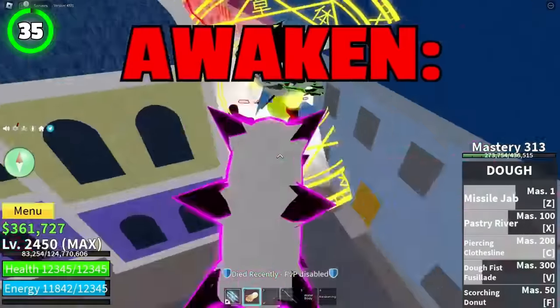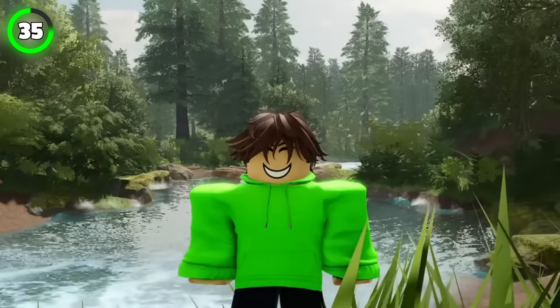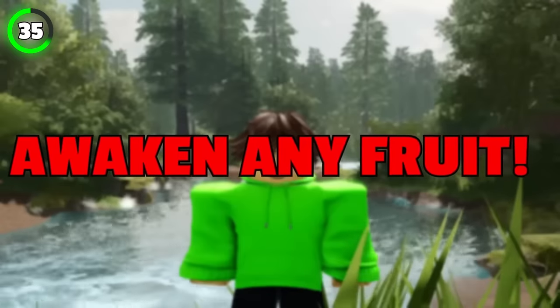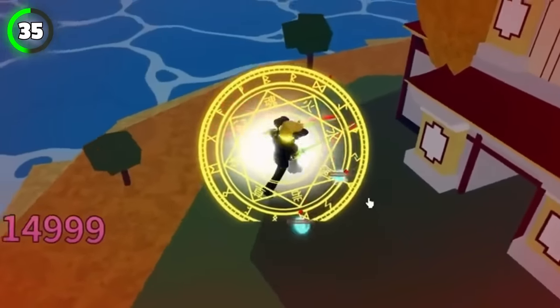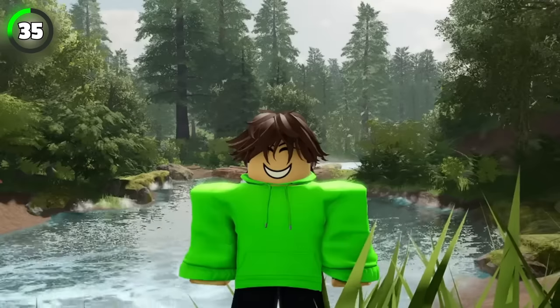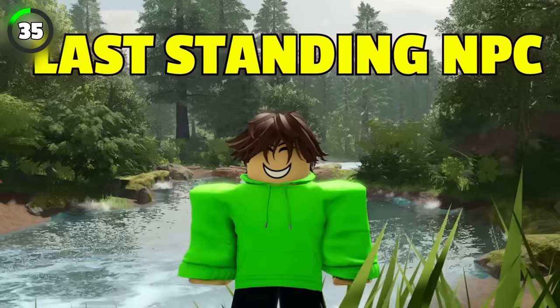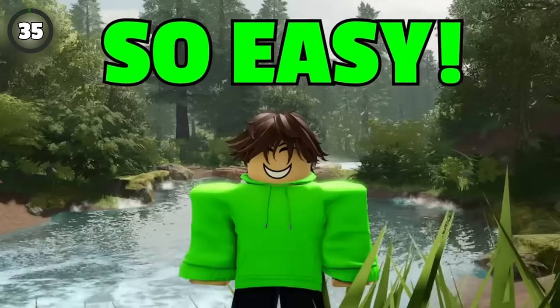We all know that when you want to awaken a specific fruit, you have to complete a raid using that same fruit. But there's a little trick that lets you awaken any fruit by completing a raid using Buddha. Just start a raid and complete the first four islands with the Buddha fruit, then eat the fruit that you want to awaken and use that fruit to kill the last standing NPC. When you're teleported to the awakening place, just awaken that fruit. So easy.